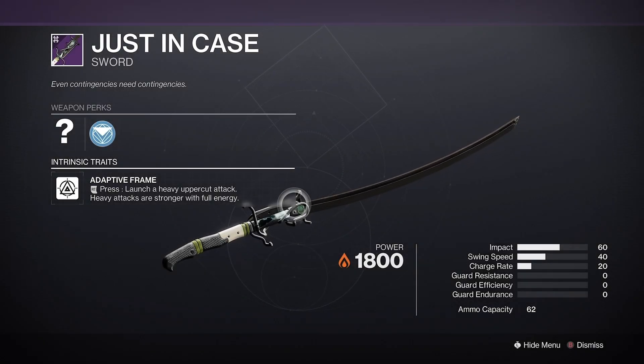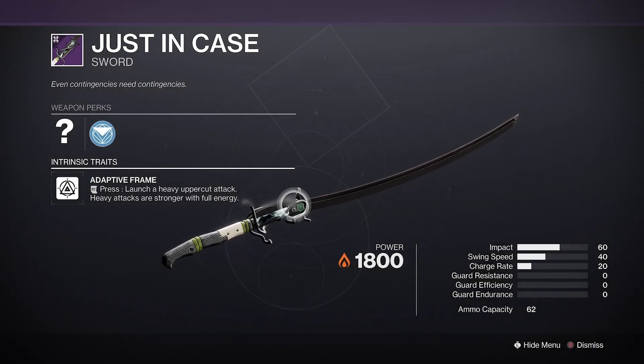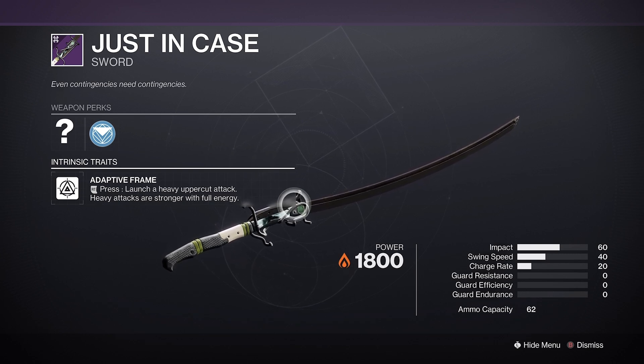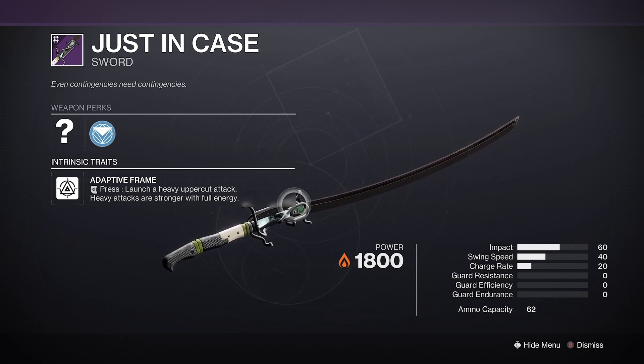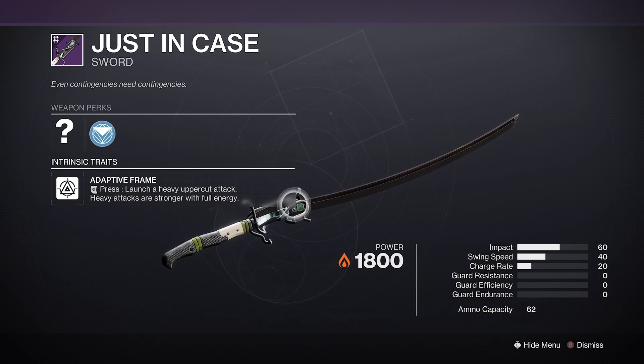Just in Case is the returning Reckoning Sword available through either depositing fish at the helm or through focusing at the Season of the Deep vendor. It has a number of good rolls to go for depending on what you want it for, and may become a valuable tool in your arsenal with the upcoming revamps to swords.